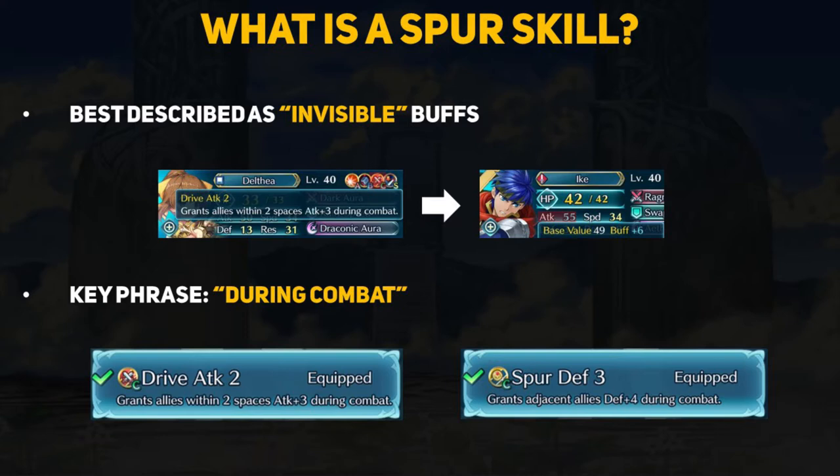A key phrase for spur skills is the words "during combat." This is why spurs are not seen if you are looking at a unit's stats. If you meet the conditions of the spur, then damage calculations will indeed factor in the added stats from any spurs. Spurs can be powerful since they provide added power that is not visible at a glance, and not looking out for spur effects can lead players to their downfall.